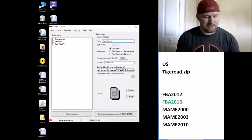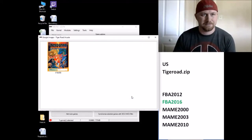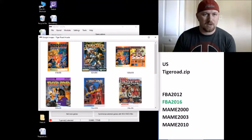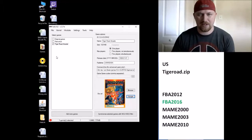We're going to rename it so we can get some nice box art. Tigerroad — don't forget the arcade. Click Google to get your box art here. We have a couple to pick from. We have either of these two. We'll go with the first one. Nice orange Tigerroad. Beautiful.